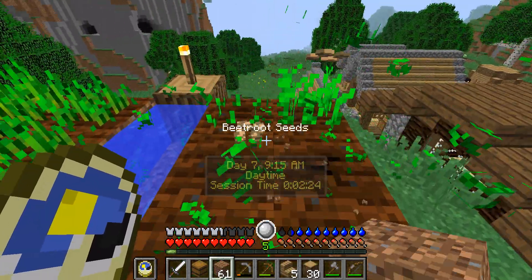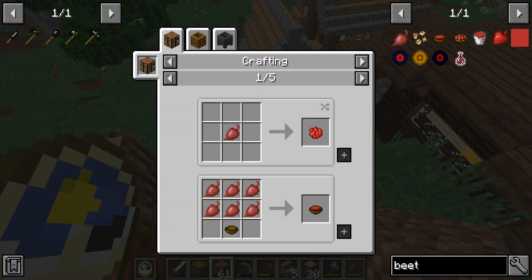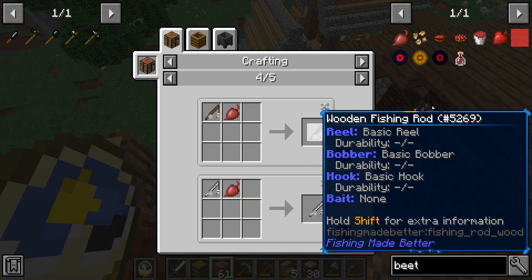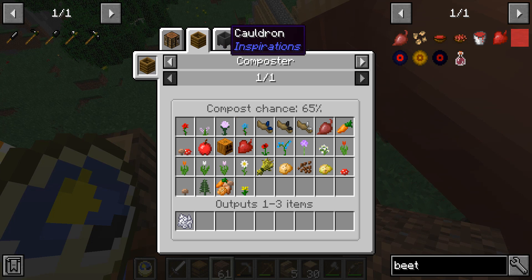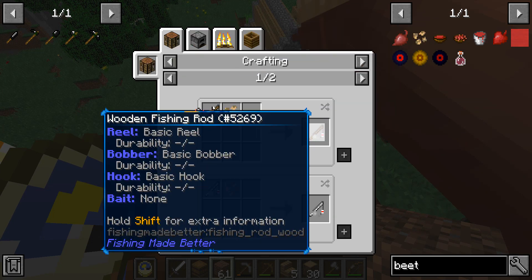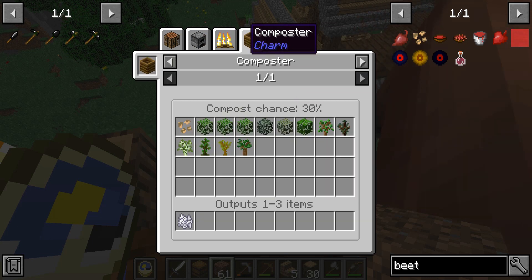Beetroot — okay, we can take that. Not entirely sure what we can do with beetroot, but let's see. We can make rose red, beetroot juice. We can make plant treats, and it's a cheap thing to use as well. Iron fishing rod, wooden fishing rod, and there's a bait bucket at the back. Beetroot seeds is also bait, and we can cook them to roasted seeds.